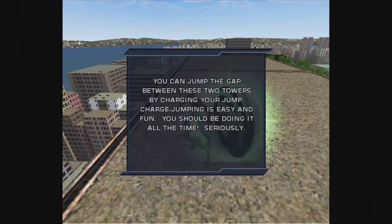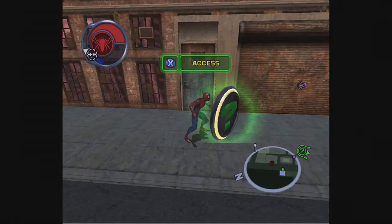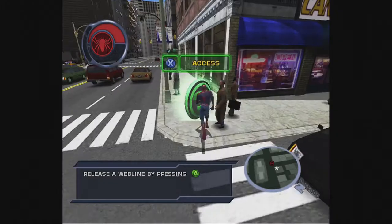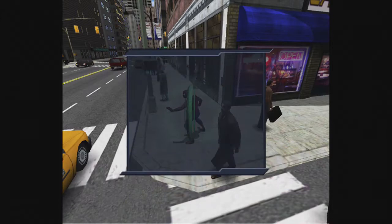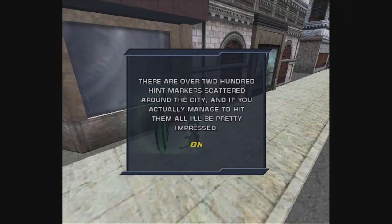In addition to the tutorial, you have numerous hint markers scattered throughout the city that you can activate, which are once again narrated by Bruce: "You'll do a dodge move as long as you aren't a total spaz." It's fun to try and find as many of these as possible to hear all his hints and witty remarks. There are over 200 hint markers scattered around the city.